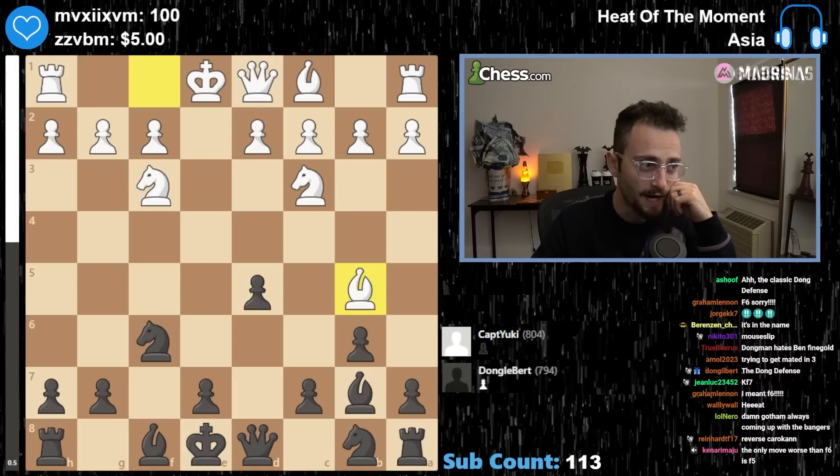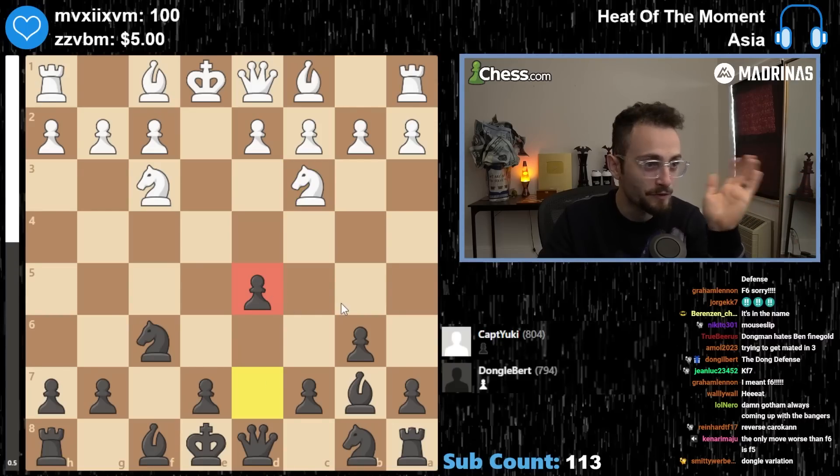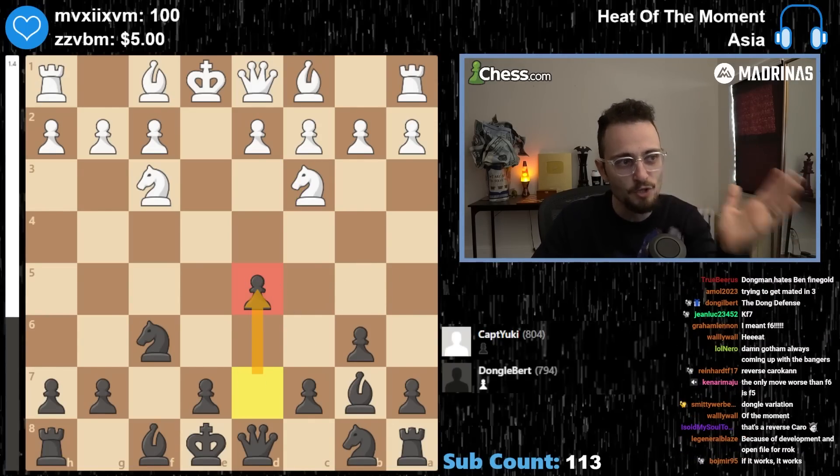Knight C3 — good move — D5. So D5, for this level, D5 is a great move. It's actually a bad move. Why is D5 a bad move? Can anybody explain this to me? Why is D5 bad? Why is it plus 1.4 here and minus 0.5 after D5?